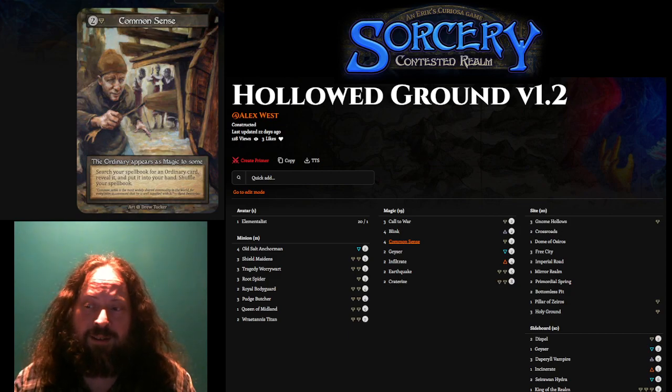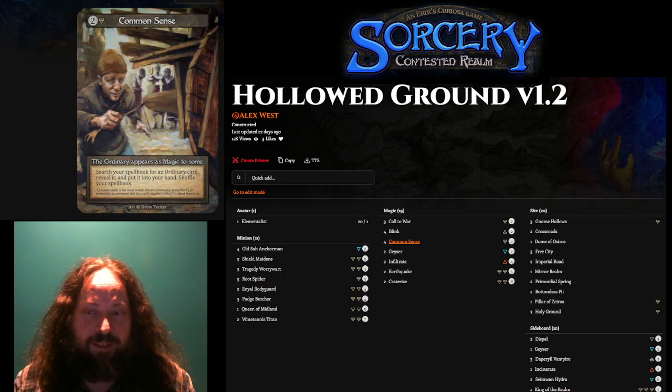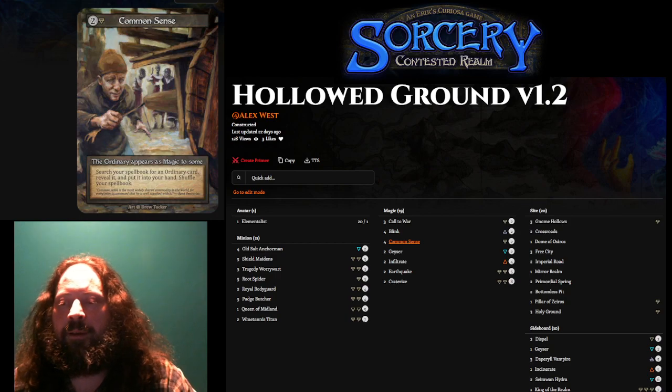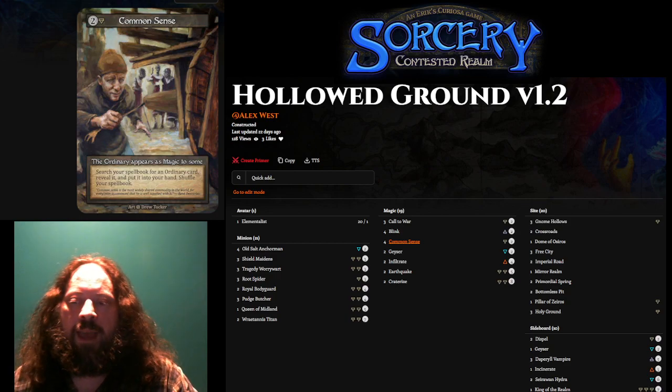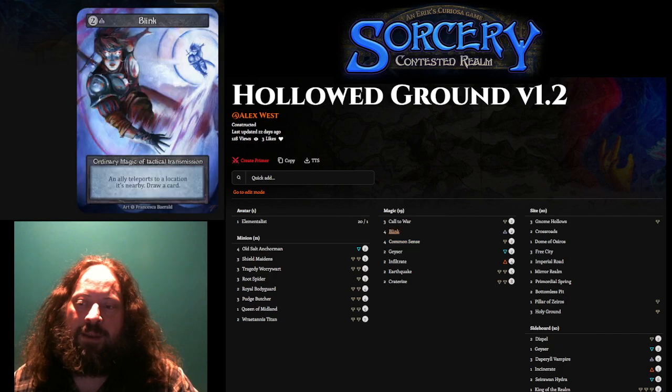This deck is basically a combo deck trying to build a fortress to protect the avatar. Playing Common Sense, I could initially use it to find Old Salt Anchorman — and I often found I wanted two Old Salt Anchormans in case one got Infiltrated. After finding enough Old Salt Anchormans, I would tend to get copies of Blink.